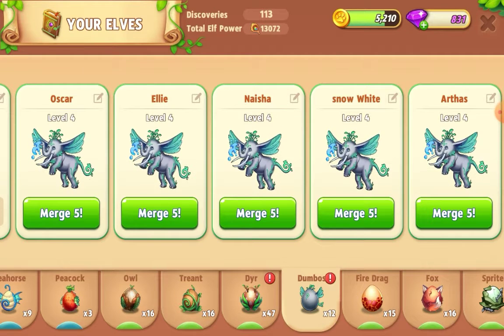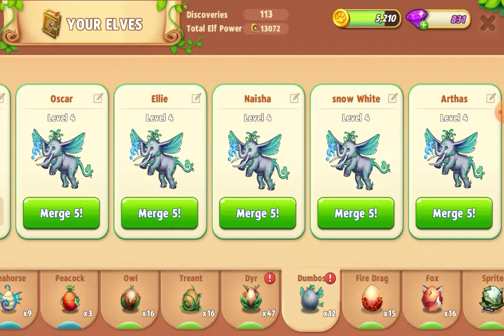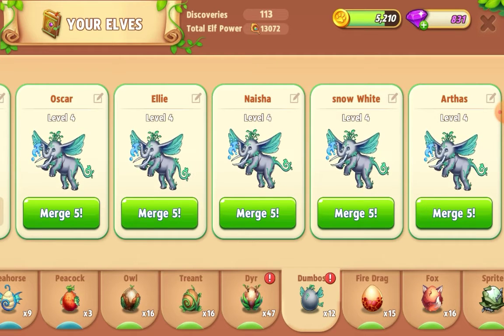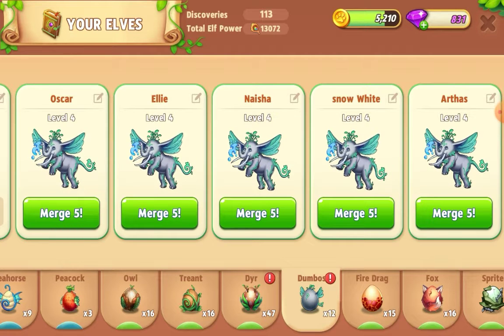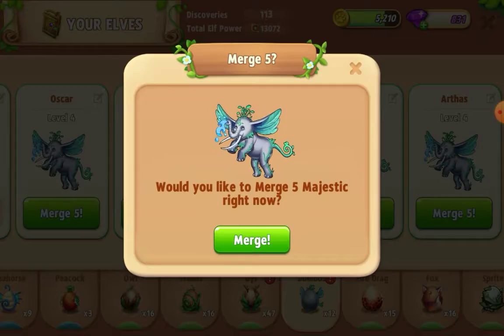Welcome everybody! I'm playing Merge Elves and I'm just about to make another tier two merge. In the scavenger hunt this week we had a lot of green mystery eggs, and one of the elves you get out of the green mystery egg is the Dumbo. I've got five of the level four now, so let's merge those up.